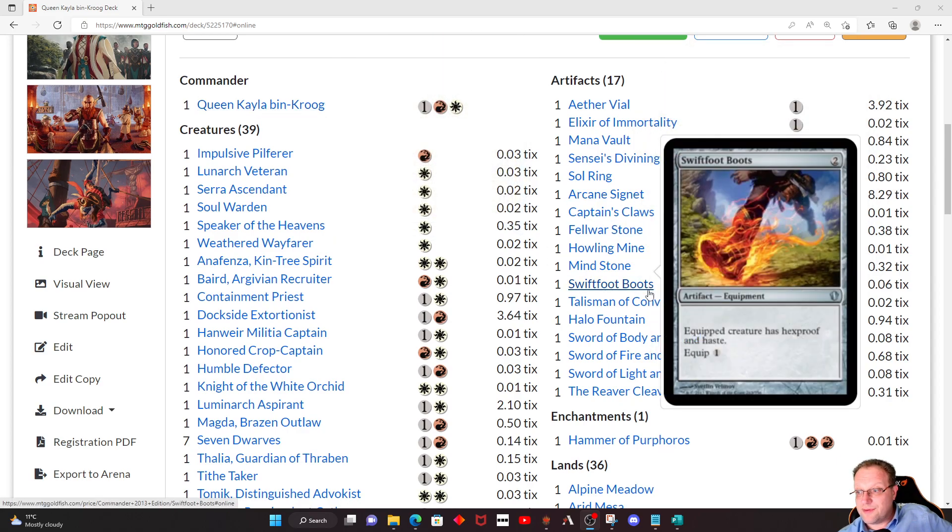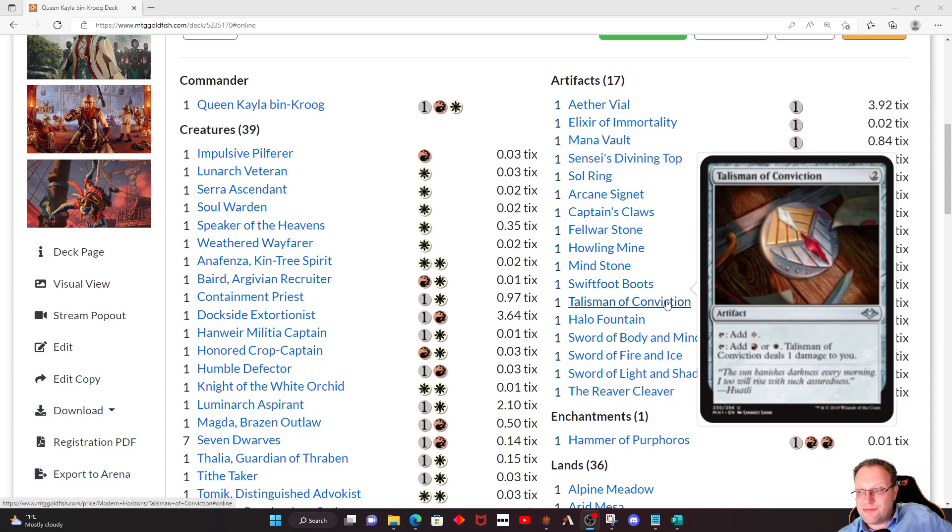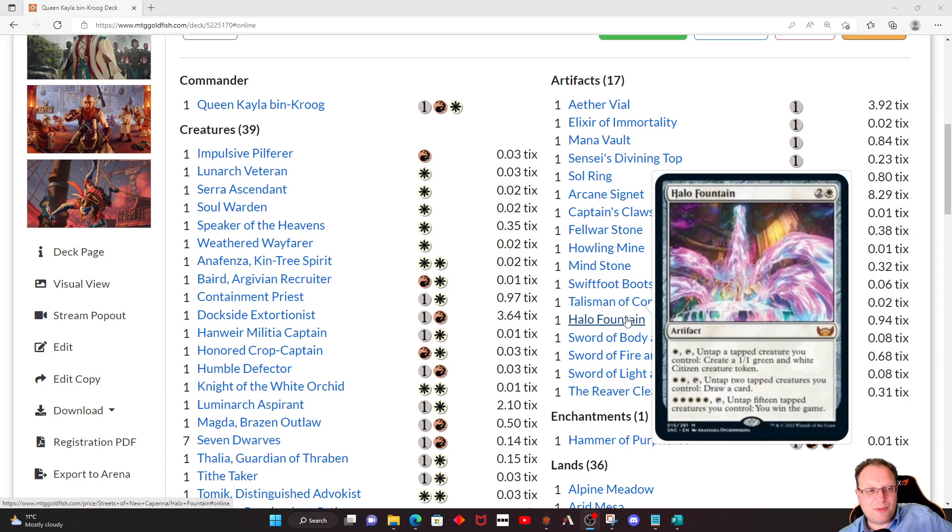Captain's Claws — quite a nice bit of equipment giving us a 1/1 White Kor Ally token tapped and attacking, and it's only equip for one so not overly complicated. Talisman of Conviction for a bit more ramp — it's painful to do the red and the white but it's got a colourless outlet so that helps. Halo Fountain — I am determined to get 15 creatures in play at some stage, pay five, and win the game. It's three mana so you can discard it with the Queen and get it back into play without casting it.